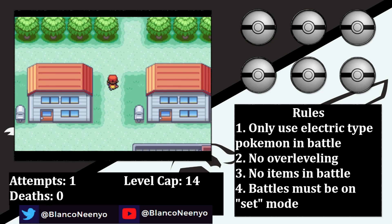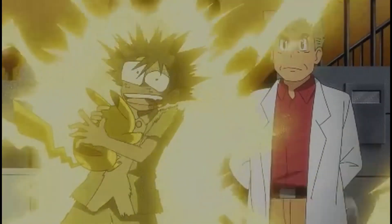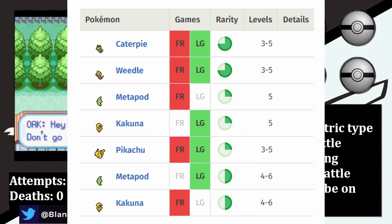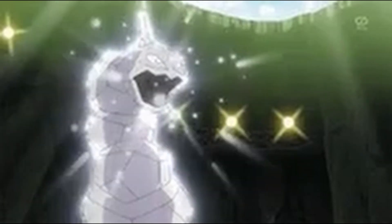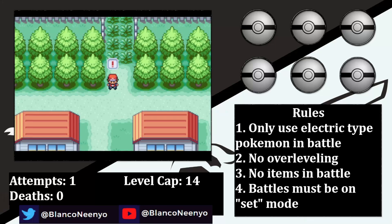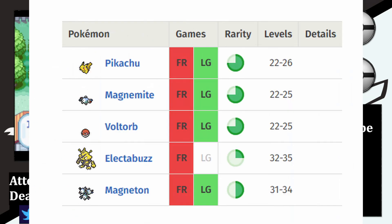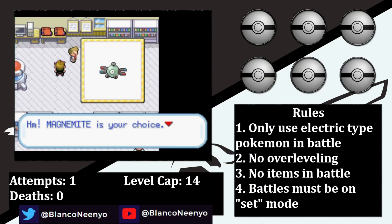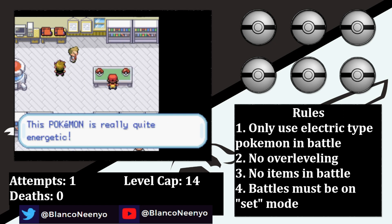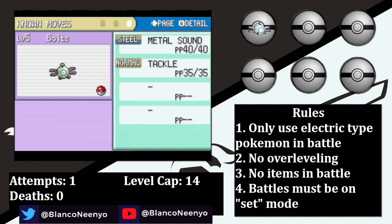Just like in the anime, I begin in Palletown, but our stories quickly diverge as Professor Oak won't be giving me a Pikachu. Pikachu is the only Electric-type available prior to the first gym, but I can't possibly get past Brock with just a Pikachu. The solution comes by solving a later problem, as both Magnemite and Electabuzz are only available in the power plant. With the power of persuasion, I convince Professor Oak to give me a Magnemite as my starter instead of Squirtle. I name them Bolts, and they have a hasty nature — plus speed and minus defense.